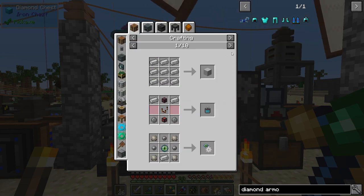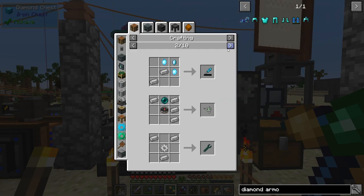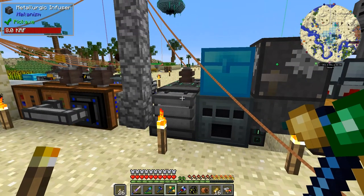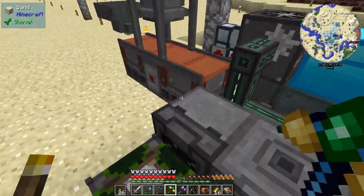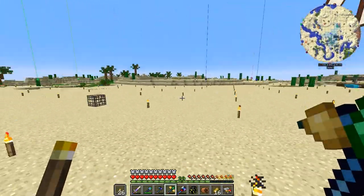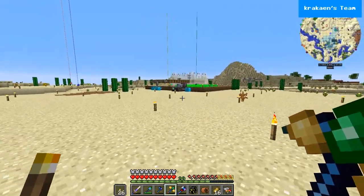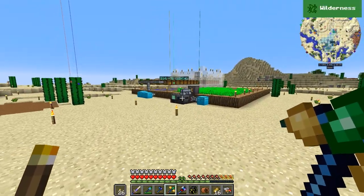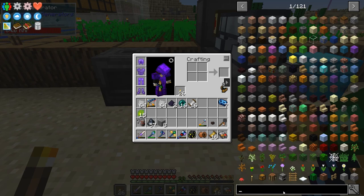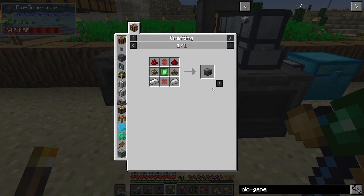These alloys are going to be useful — they're used to make a bunch of things in the mod. The chicken spawner is useless, so I'm not sure what to do with it. I also made a couple of things off camera: a second crusher and a bio generator, which we're going to set up today.